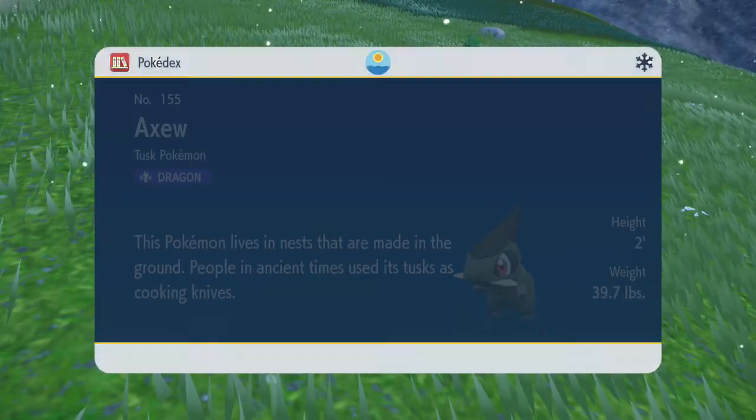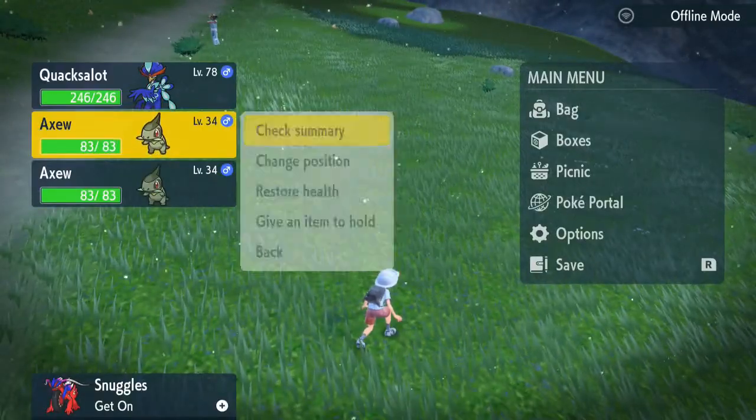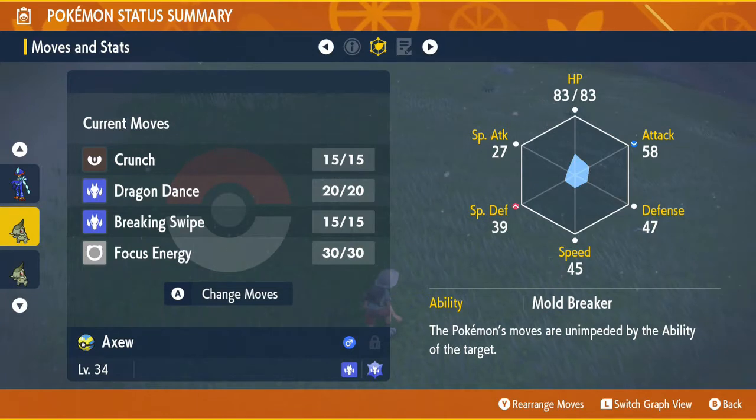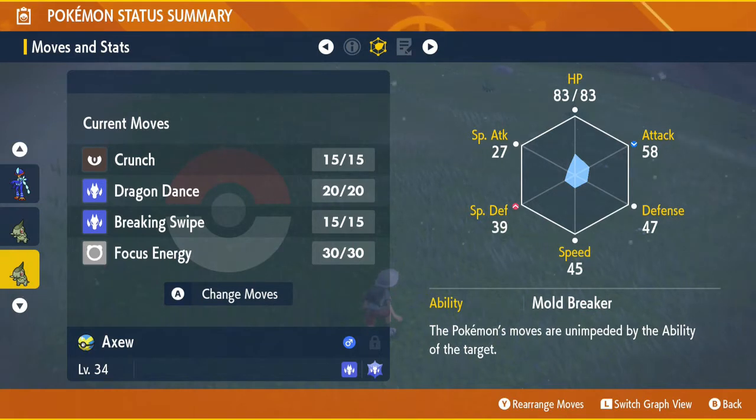Just to prove it — level 34 male. Check summary: it's my OT. Looking at the stats: HP 83, Attack 58 down, Defense 47, Speed 45, Special Defense 39, Special Attack 27 up, with moves Crunch, Dragon Dance, Breaking Swipe, and Focus Energy. Now if you look at the second Axoiu, the screen looks literally no different.